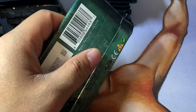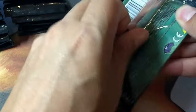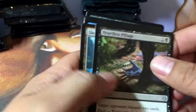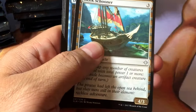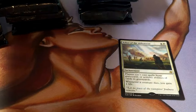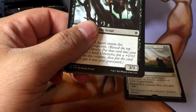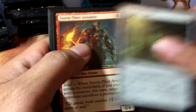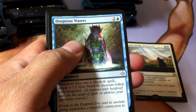I'm going to dive right in. Heartless Pillage, Sleek Schooner, Deep Root Waters, Ashes of the Abhorrent — not a bad card. Pillar of Origins, Stormfleet Arsonist, Deep Root Waters, Fleet Swallower — planes and a dinosaur.